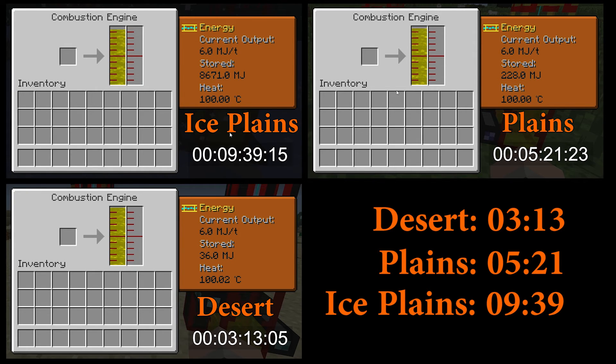So, as we can see by the results, biomes do have a significant effect on the temperature of the combustion engines. An engine running in the desert will heat up about 3 times faster than an engine running in the ice plains biome. Once they're provided with water, however, they will maintain a temperature of a little over 100 degrees. This test was mainly just to record how quickly they heat up.